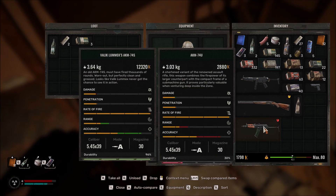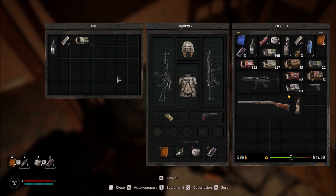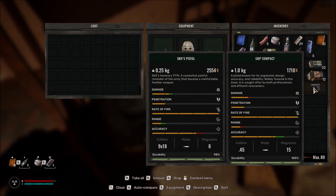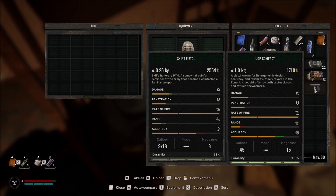That's a POS isn't it - alright, we'll unload it and drop it. That's a hundred percent and it's a lot stronger than the one we currently have - more 15 magazine. No, the accuracy is better but the damage is worse.